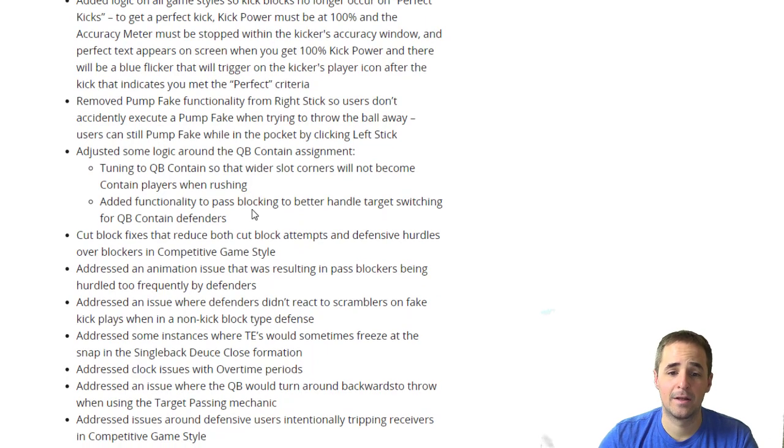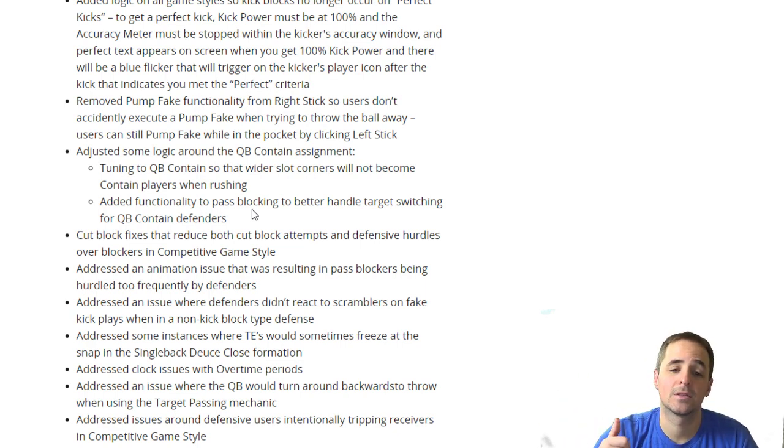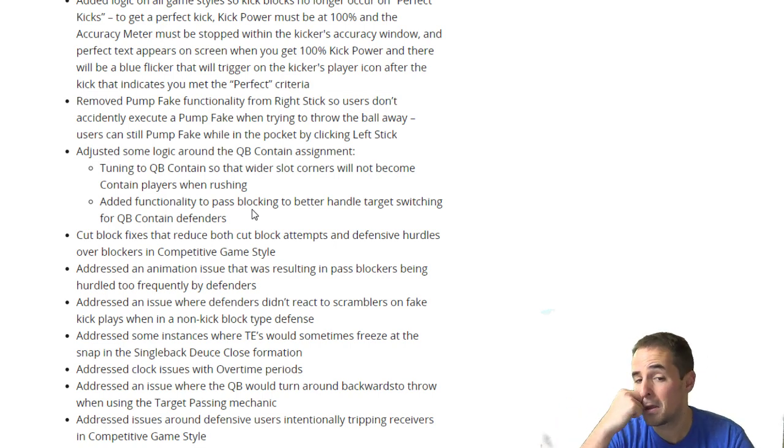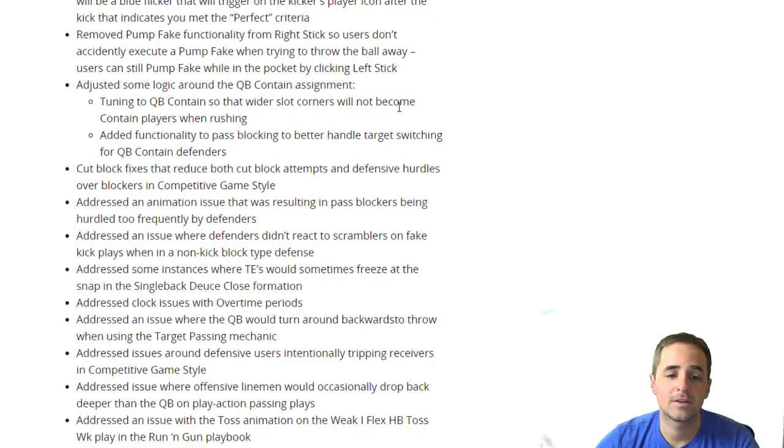Remove pump fake functionality. Nobody pump fakes intentionally, but you accidentally pump fake a lot. Pump fake is now on the left stick clicking in instead of flicking the right stick. What was important about this is that throw the ball away is clicking the right stick, and you'd accidentally pump fake while rolling out. That can't happen now because you really need to throw the ball away a lot in competitive play. That's the big change — you'll be able to throw the ball away more easily. Moving it to the left stick would have been dangerous, but pump fake isn't as much of a concern.